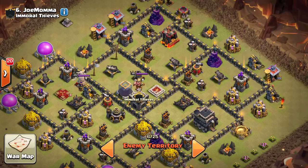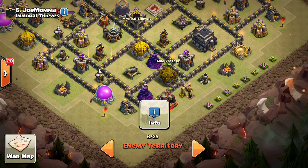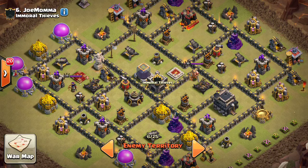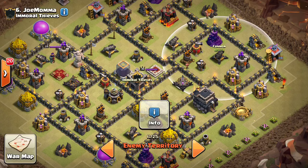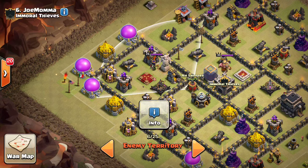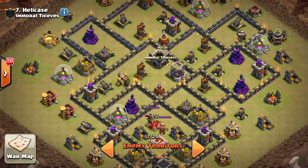Looking at the next base — pretty solid. The one compartment that can access two air defenses is not an outer compartment; there's a mini-compartment making it harder to wall breaker in. Obviously, no air defenses should be placed where they can be taken out just by the queen walking along the outside of the base — don't put your air defense where that cannon is. The air sweeper is pointed nicely to push away any dragons, and the king is positioned over there in case someone tries to get both those top air defenses.